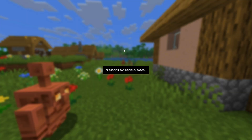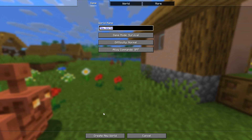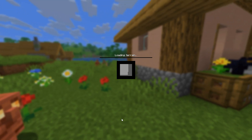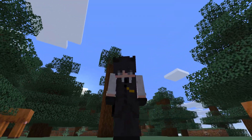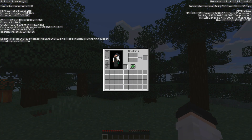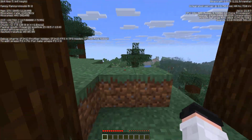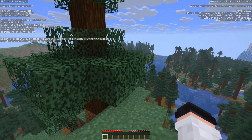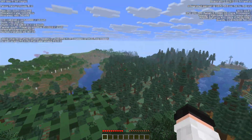First, let's establish our baseline. We're going to launch Minecraft with no mods — completely vanilla — and see what the FPS is like on a default world with the same settings we'll use for our tests. As you can see, with no performance mods we're getting around 200 to 360 FPS. You can notice the stutters and lower frame rate especially when we turn quickly. This is our starting point — now let's see how much of an improvement we can get.